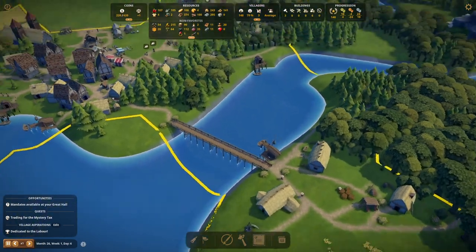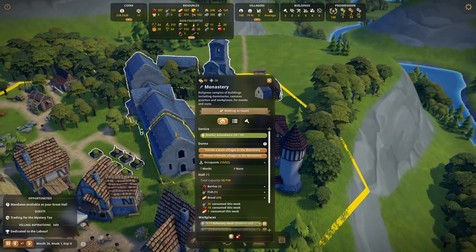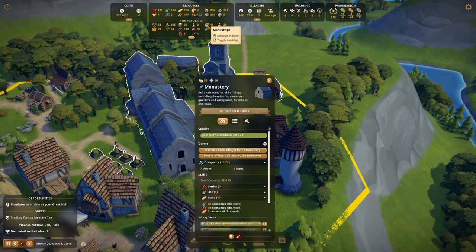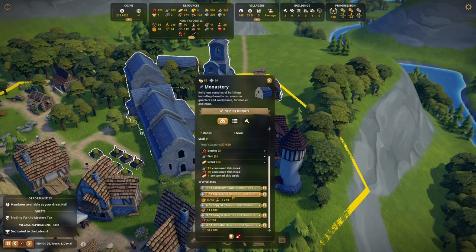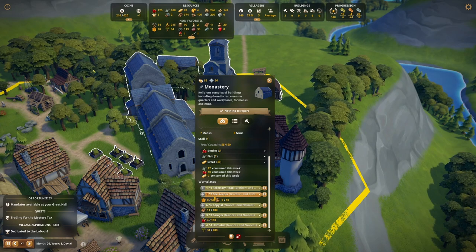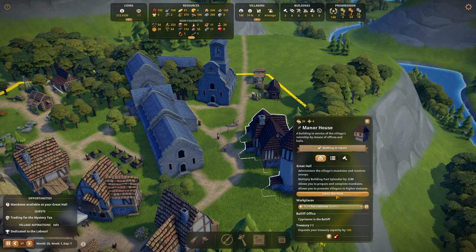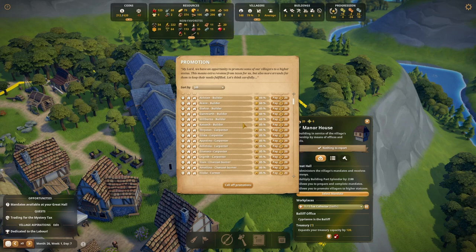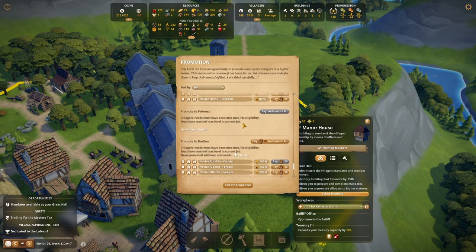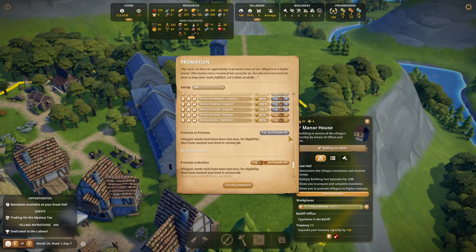Right, we have 220 coins left. Our monastery is doing well — we do have enough to promote another nun or monk, which would increase our intake of honey. Promote to brother yes, promote to prior we can't, prioress we can't. Do we want a nun or a monk? I think we have one of each at the moment.